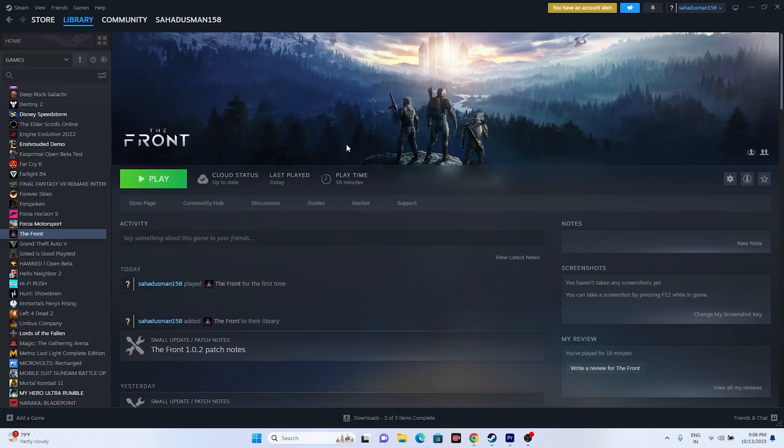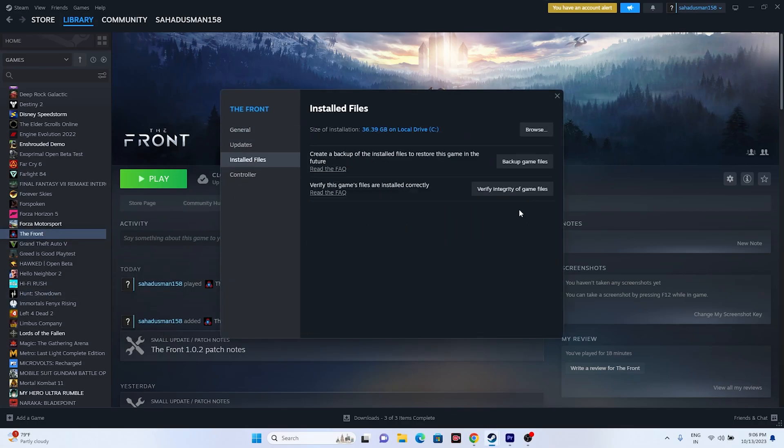Even after trying all of the above, if the issue is still there, try verifying the integrity of game files — this is a very important step. In Steam, right-click the game, go to Properties, then Installed Files, and click 'Verify integrity of game files'. This will take a little while to reach 100%.